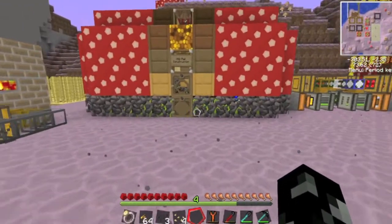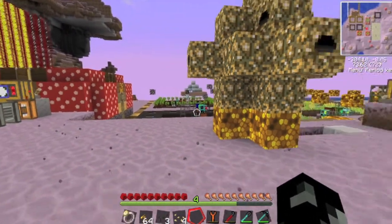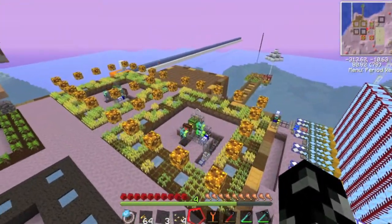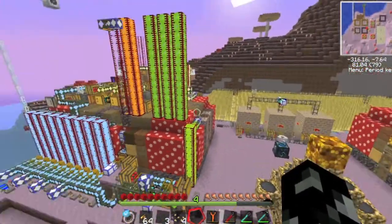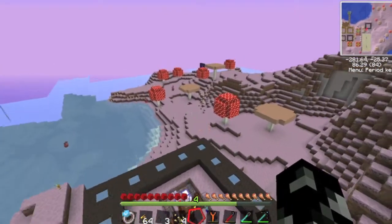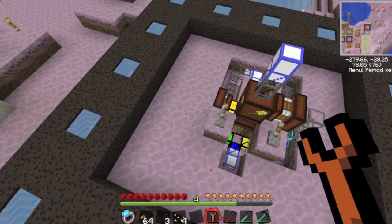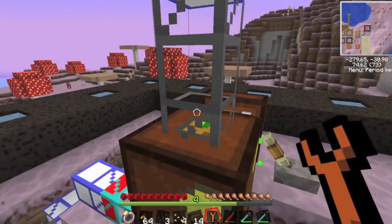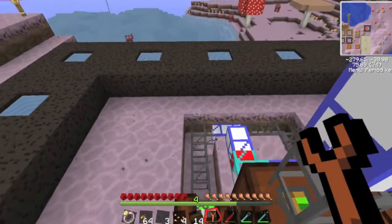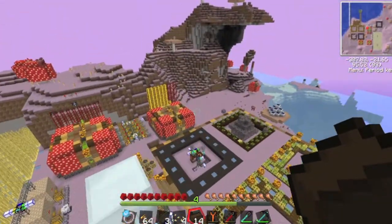Hello guys, welcome back to my 26th episode of my Forestry Railcraft Techit let's play in the Techit modpack. So last week we left off with this peat bog over here, which has just been slowly producing peat. As you can see it was all piling up there as this pipe has got nowhere to go at the moment. So what I need to do is set something up for where this pipe will go.